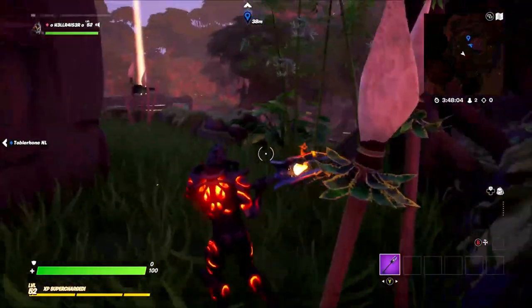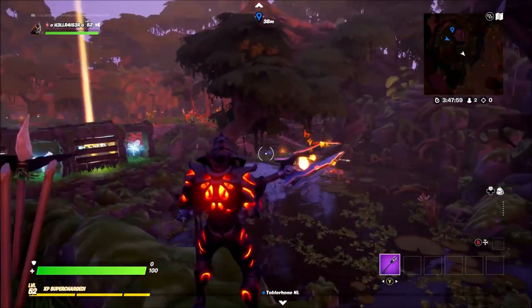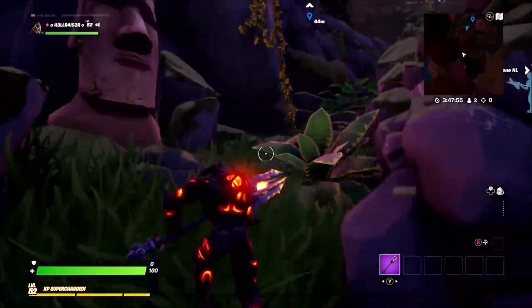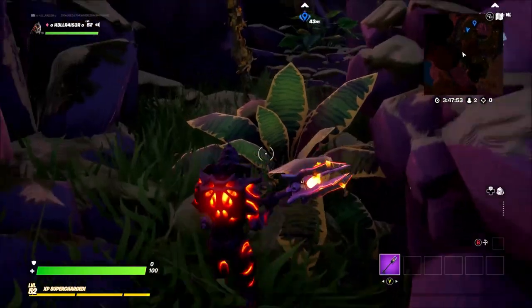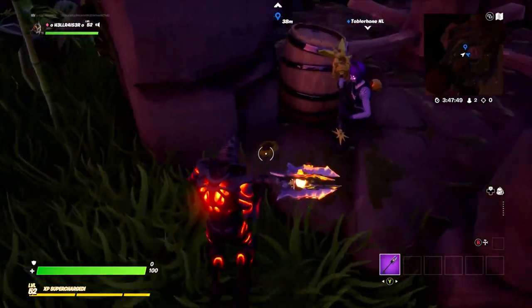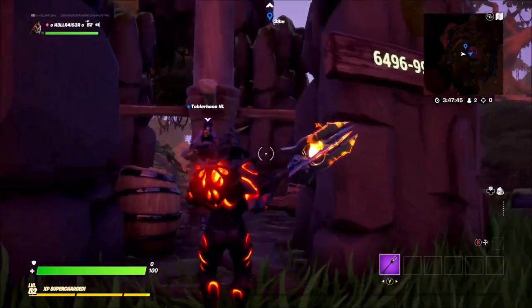Here is the second one, just over here behind these portals — you can see the matchmaker portals there. You want to go left, come up here, up this little walkway, and doing a bit of parkour — it's a bit glitchy — you're going to find it on the floor just there. Pick up the coin and you have found the second one.